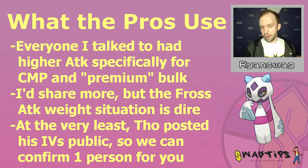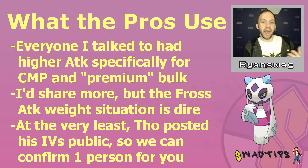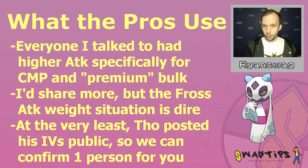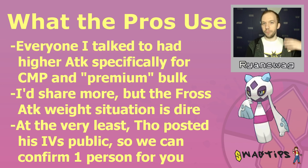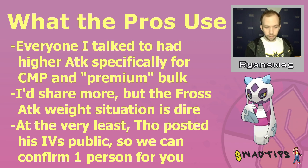All this wacky IV stuff is great, but what are the champions using — the players that actually make Day 2, the players that actually qualify for Worlds? Everybody I talk to that has made Day 2 or qualified for Worlds has used a Frostlass that has a higher attack weight than the rank 1 and has enough bulk where it falls into the bulk list in this video — the 113 defense, 131 HP minimum. Every single one.